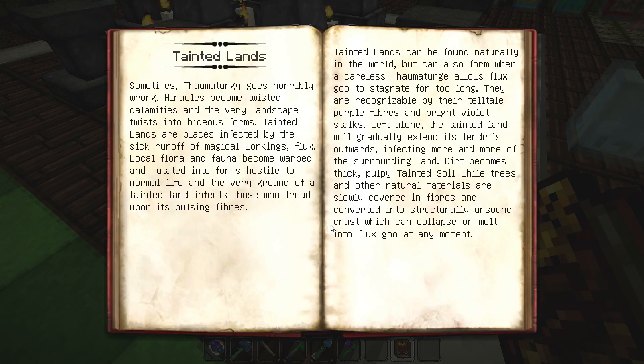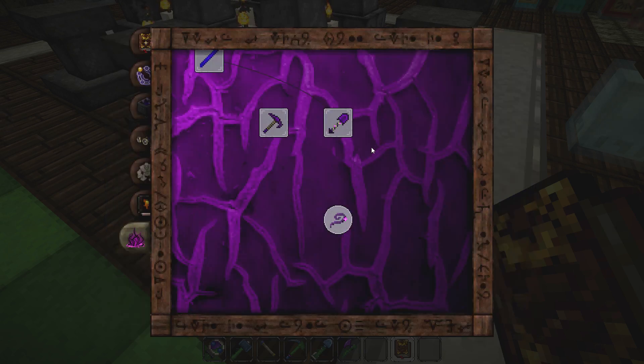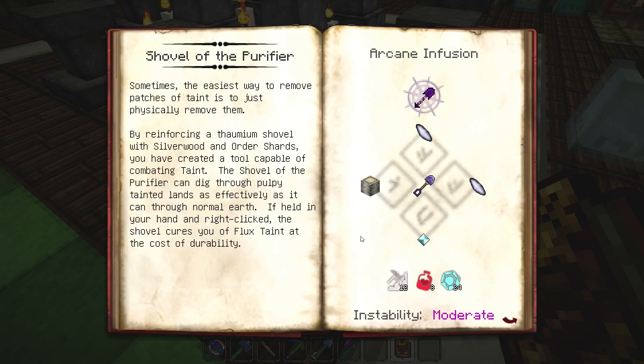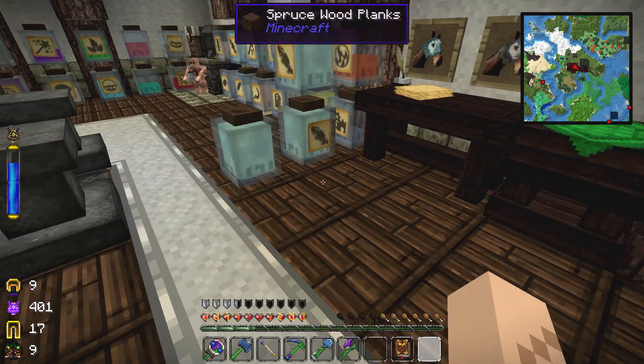The first thing you open up is this thing: Tainted Lands. It gives you some information on Tainted Lands, which you can find out in the world. And what we want to make today is the Shovel of the Purifier. It doesn't look too hard to make. It takes a Thaumium Shovel, two Order Shards, a Diamond, and a Silver Woodlock.